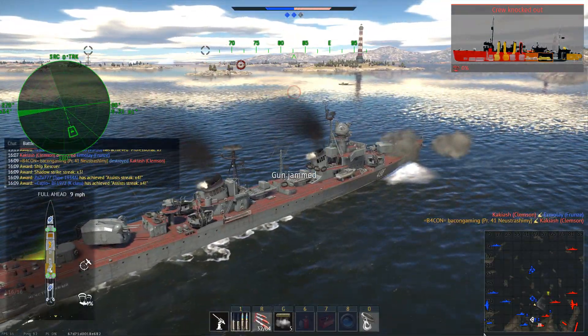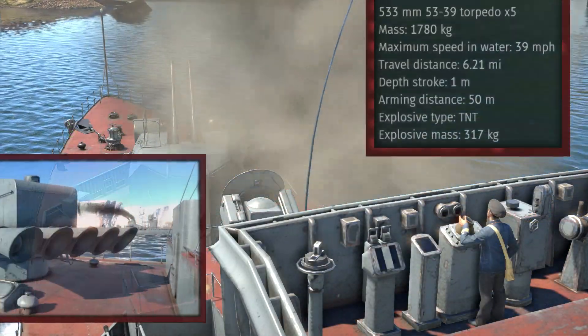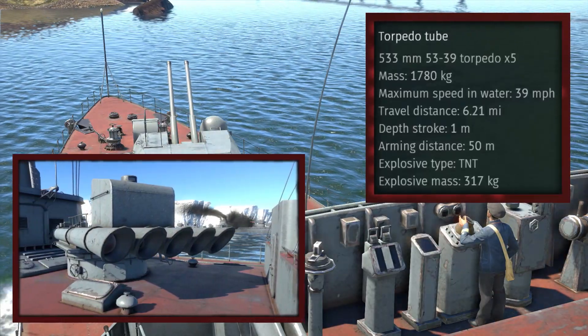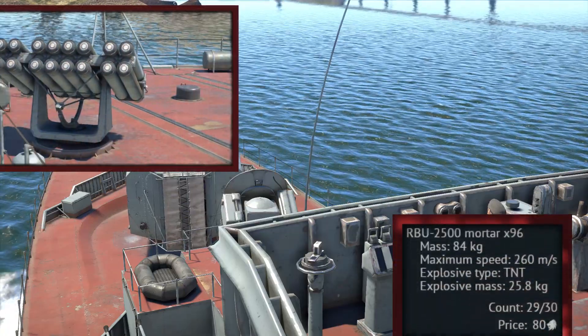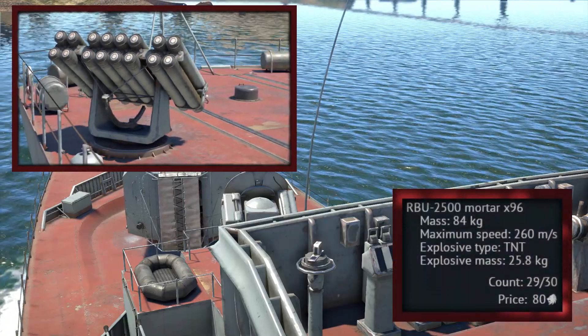In addition, the Project 41 can use torpedoes, which are fired from two centrally mounted launchers, and a pair of RBU 2500 mortars mounted at the stern of the vessel.